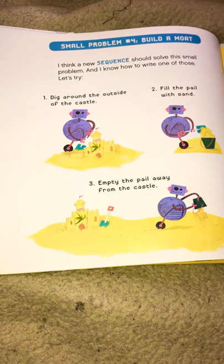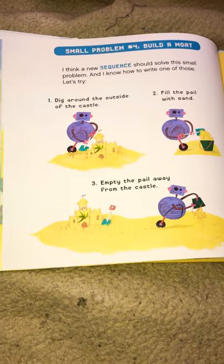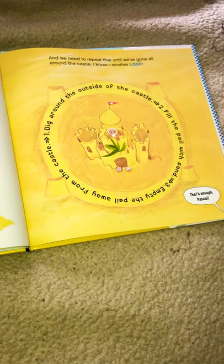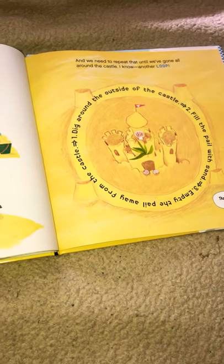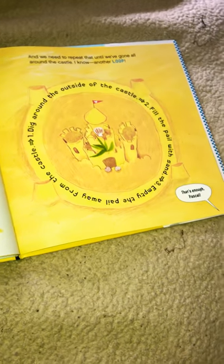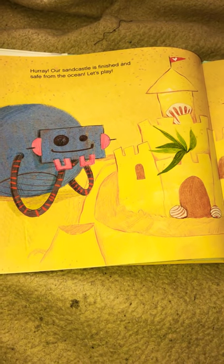Number one, dig around the outside of the castle. Number two, fill the pail with sand. Number three, empty the pail away from the castle. And we need to repeat that until we've gone all around the castle. Oh, I know — another loop! Dig around the outside of the castle. Fill the pail with sand. Empty the pail away from the castle. That's enough, Pascal. Hooray! Our sandcastle is finished and safe from the ocean. Let's play.